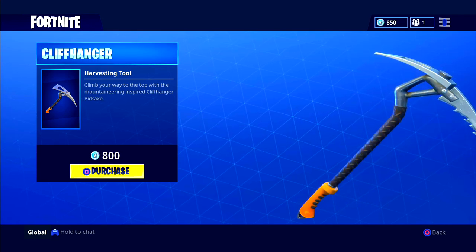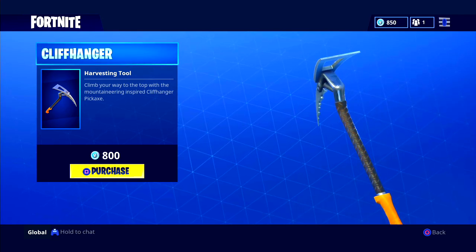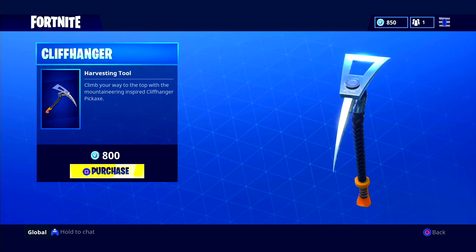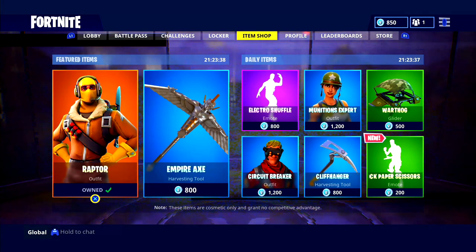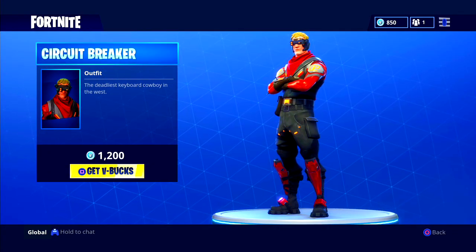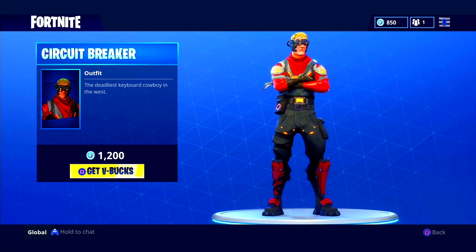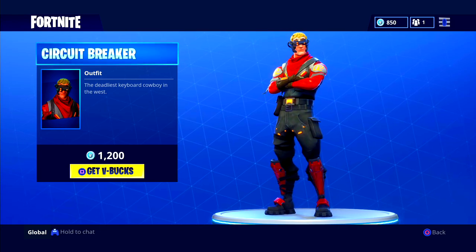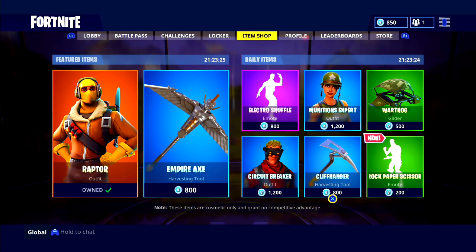We have the Cliffhanger — 'Climb your way to the top with the mountaineering-inspired Cliffhanger pickaxe' — worth 800 V-Bucks. Cool pickaxe in my opinion, just because of the yellow grip and the actual cliffhanger element to it. Then we have the Circuit Breaker outfit, worth 1,200 V-Bucks — 'The deadliest keyboard cowboy in the west.' Pretty cool just because of the red accents on the skin.